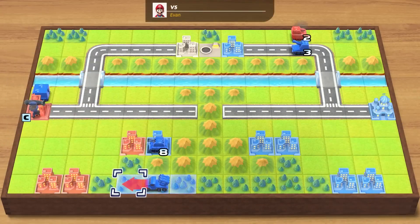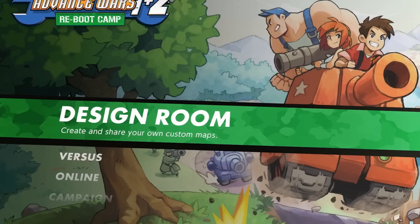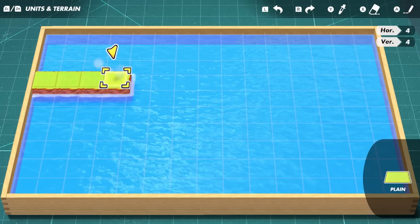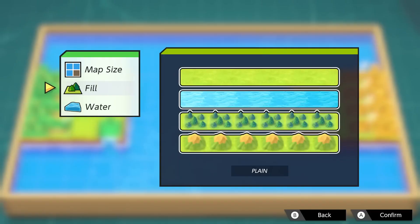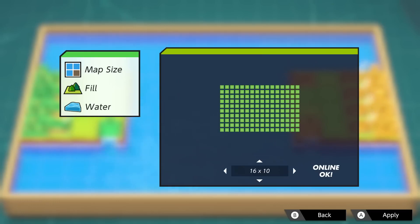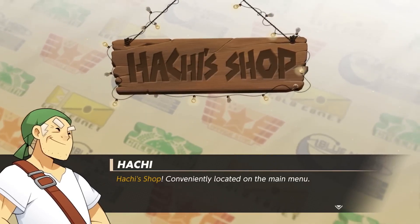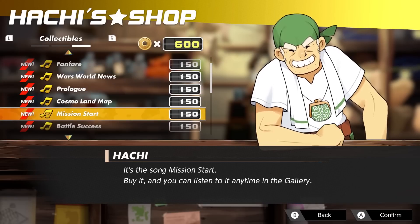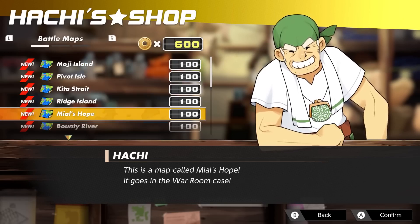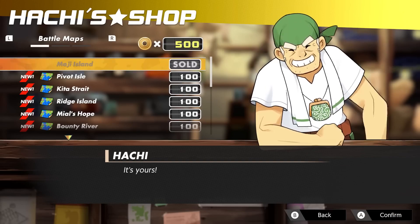There are a few other modes where you can spend some time, including the Design Room! Here you can create custom maps and share them online or through a local wireless connection. You can also pay a visit to the in-game store called Hachi Shop! The Orange Star Army's local chatterbox Hachi is ready and willing to separate you from your in-game coins in exchange for additional battle maps, COs who can be used in the War Room and multiplayer modes, and more.